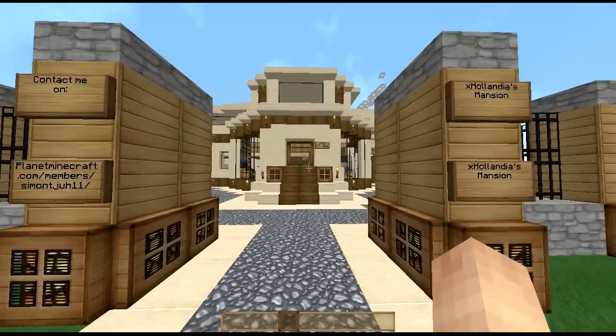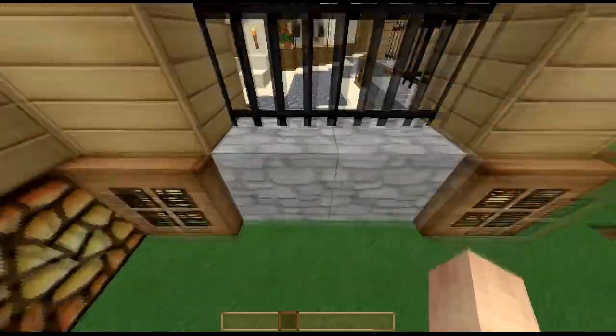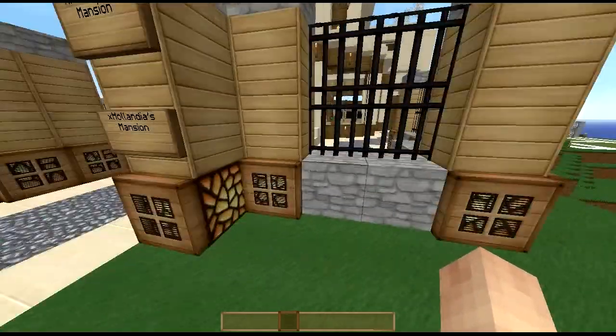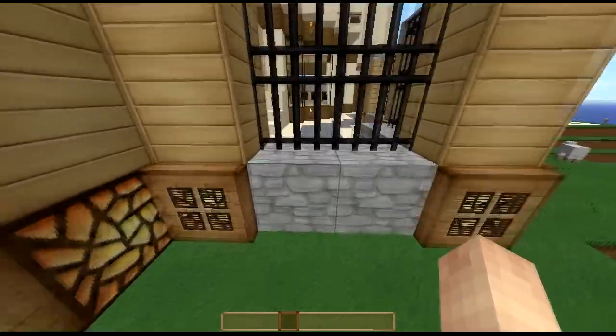My favorite thing about this is the cobblestone. Look at the cobblestone — it's just like a stone brick. It looks so good. If I was to change this and put it into the default texture pack it would look so different.